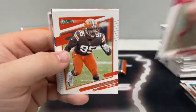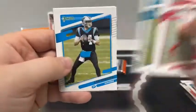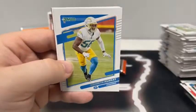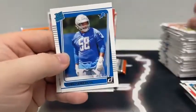George Kittle for San Francisco, Myles Garrett for Cleveland, base Dallas Goedert, Tua for Miami, Sam Darnold, Kenneth Murray for the Chargers, Lagerrius Sneed for Kansas City, and a rated rookie of Penei Sewell for Detroit.